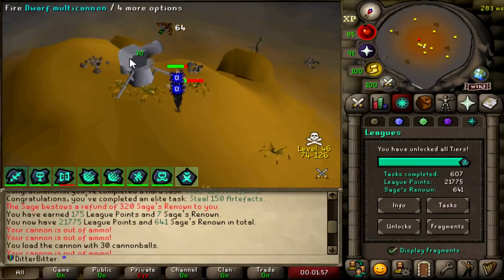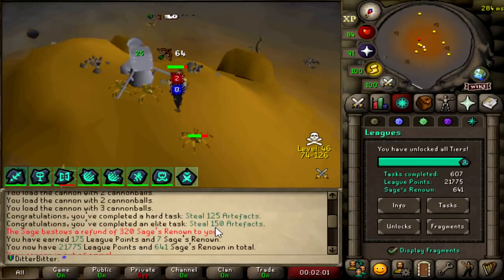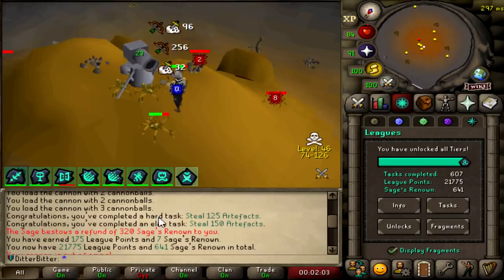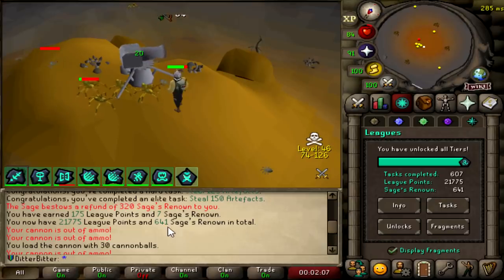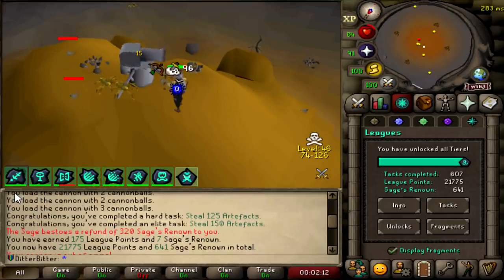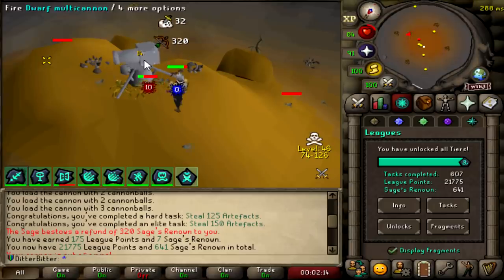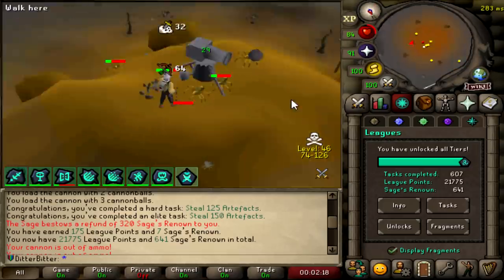Jagex just did an update where they made the game easier, and I actually did a task earlier — I stole a bunch of artifacts and they reduced the requirement for the hard and elite tasks. So I just got a free 175 league points, and I got 320 sages renown refunded back to me because a lot of people were complaining. I don't really care to be honest — that just means I get more points and more renown.